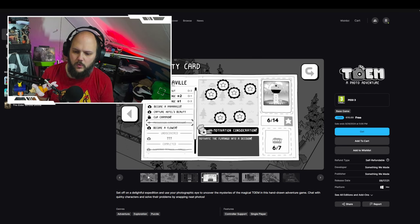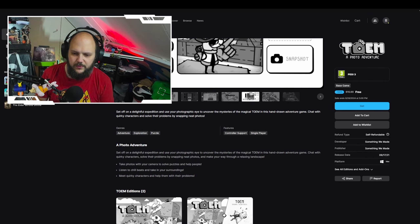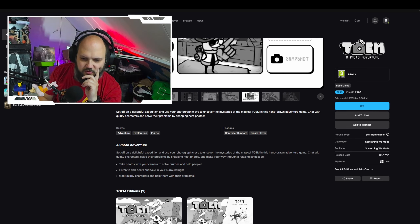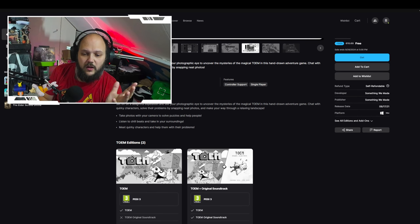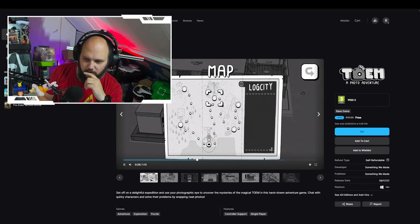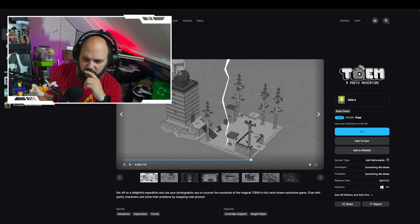So Toem — I think it was on PlayStation Plus before. It's a quirky black and white game where you take pictures. Delightful expedition — use your photographic eye to uncover the mysteries of the magical Toem in this adventure game. Hand-drawn too, that's nice. Chat with quirky characters and solve their problems by snapping neat photos. Set out on a delightful expedition, take photos with your camera to solve puzzles, help people, listen to chill beats, take in your surroundings and meet quirky characters.